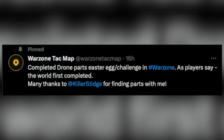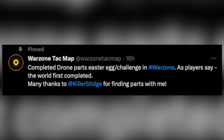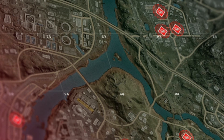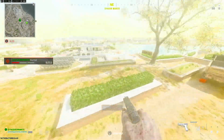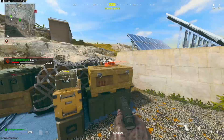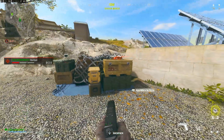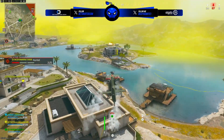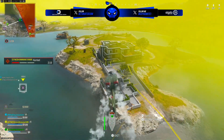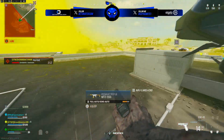Big shoutout and credit to Killer Stidge, a good buddy of mine who I've been in contact with for a while, especially for this Easter egg, and Warzone Attack Map — they were the first two to successfully assemble this drone in a match of Warzone Urzikstan. Now that you know where to place the parts, always keep in mind that if you find a part you need to dart your way over to the crate by the Shahin Manor as best you can, to place it down before you get killed or before the circle takes the manor out of zone.